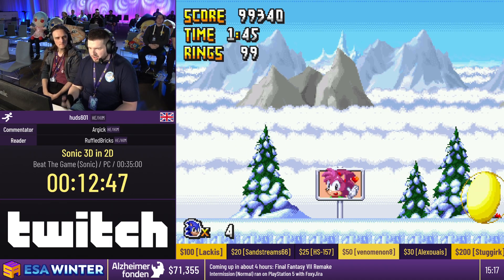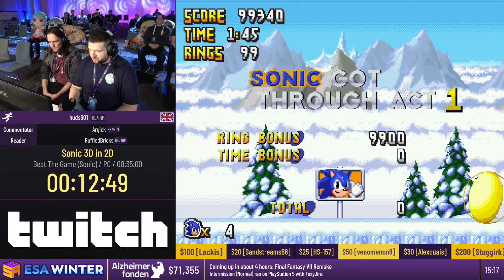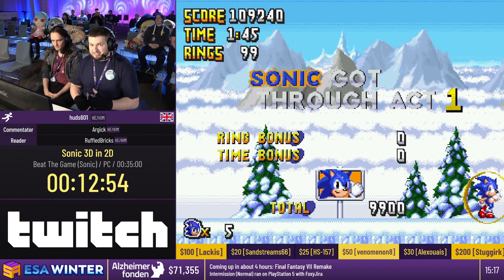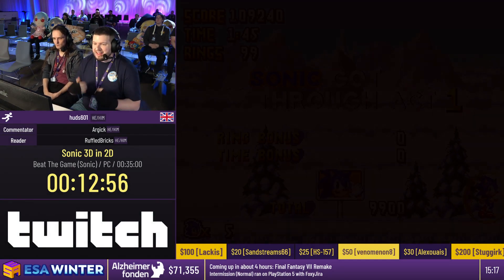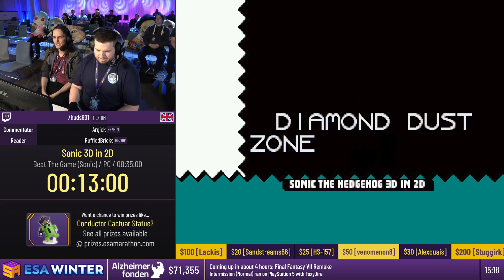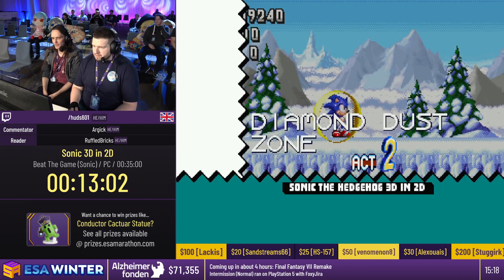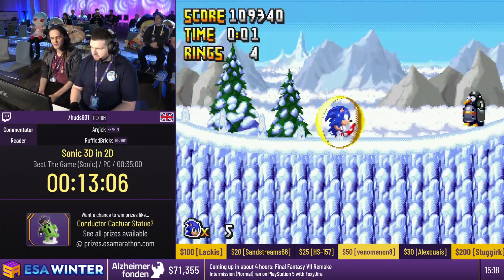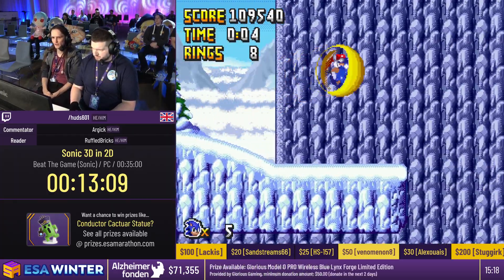Diamond Dust 2. I'm going to pick up a lightning shield here - it is vital that I keep this one. If I keep it through to Volcano Valley 1, I save a minute and a half. In fact, if I do lose it, I will restart the level - it's quicker to do the whole level again. We need the double jump property from the lightning shield, and it's going to enable us to take another Knuckles route that makes Volcano Valley 1 significantly faster.